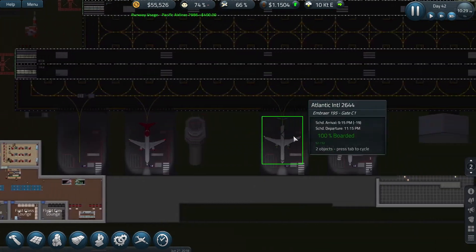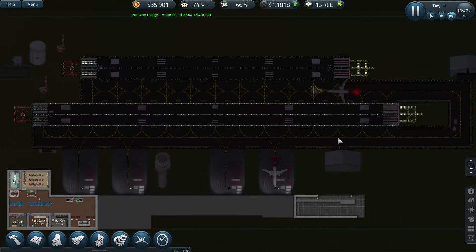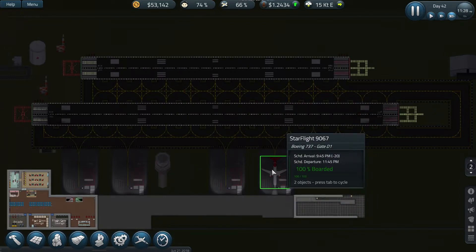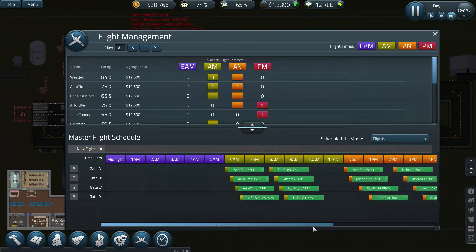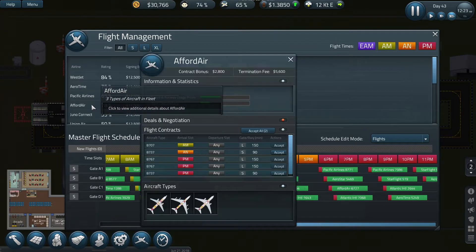It's nighttime now - yes, there we go! That's definitely the problem solved then. These are the ones that were delayed past midnight and they're still going. If that's the case, I can probably get some more flights scheduled on here.